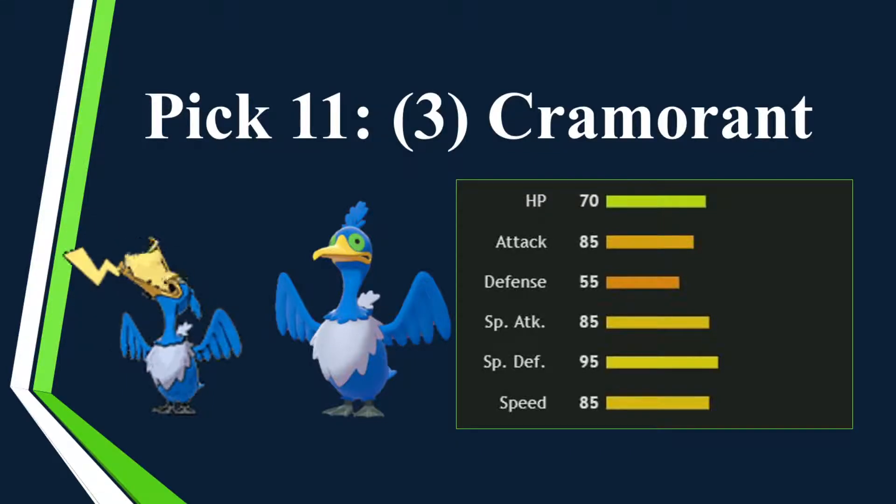For pick 11, I really wanted Noctowl as a low-tier Defogger. I love Noctowl, but when it got sniped from me I had to find another derpy bird. Cramorant was one more point than Noctowl — so I was like, okay, I have to do this. Obviously Gulp Missile is the ability: if you Surf, you pick up an Arrokuda or a Pikachu, and if you get hit, you fling it at the opponent — either doing damage and lowering their defense, or paralyzing them. Kind of annoying. It gets Defog, is decently fast for a bulky Pokémon, and can be run offensive or gimmicky.